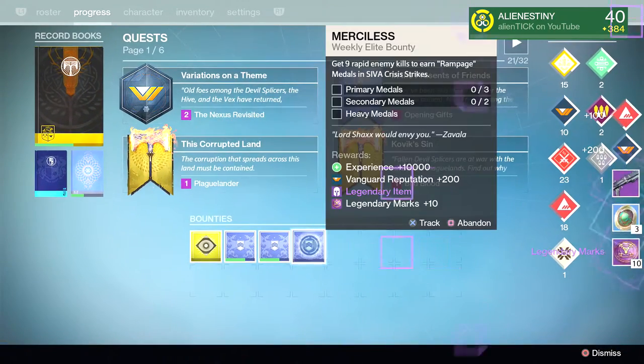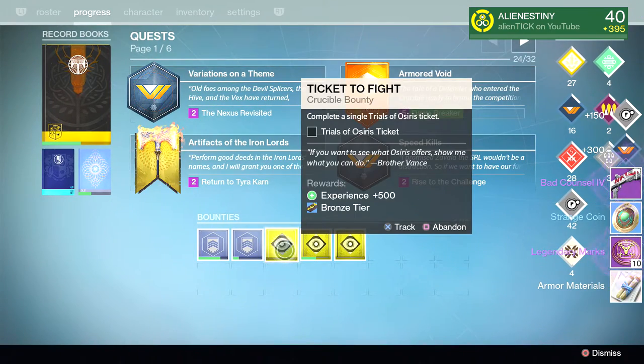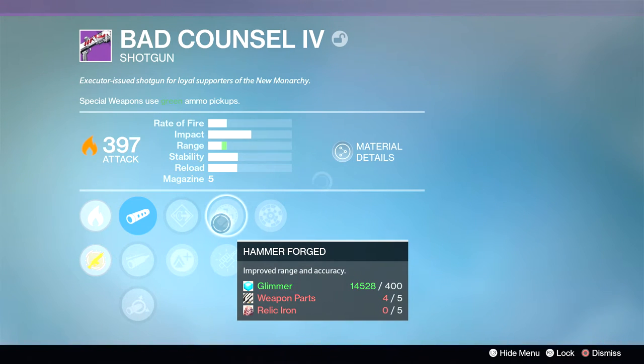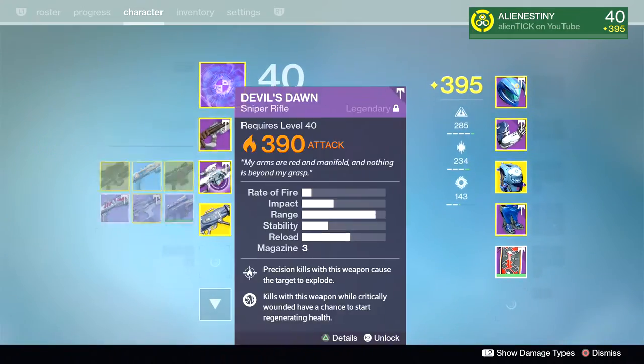Now let's get into the sunset bounties first. From the first bounty, we just didn't get Icebreaker — we got a Future War Cult shotgun that didn't even have good perks, and the archetype wasn't even good, so that one was a complete loss. It did drop to 397 light though, so at least it helped light-wise, which is always helpful.